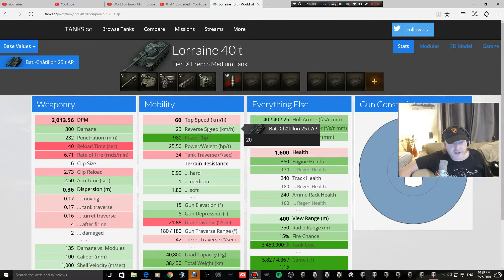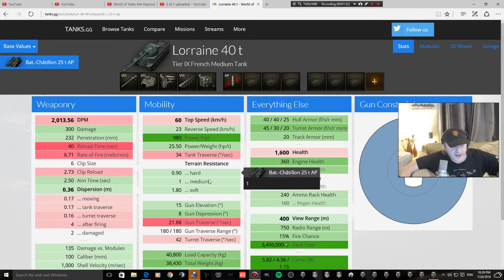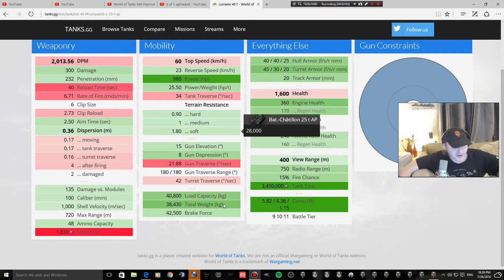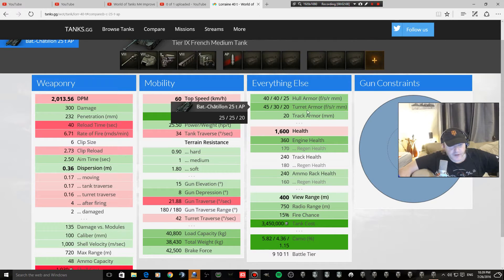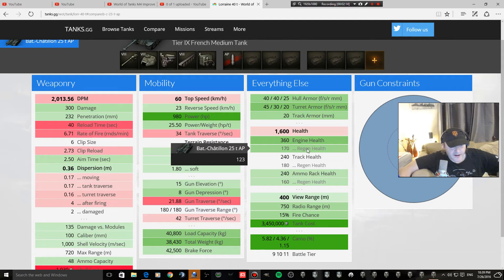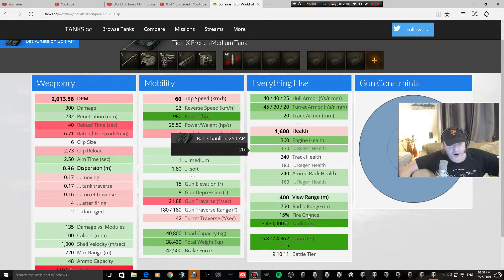This does not look good. Top speed will increase to 65 so it's faster on the battlefield, but reversing is going to be slower than the Lorraine. Power-to-weight ratio is going to be down to 20.49 instead of 25.5 which the Lorraine has. Terrain resistance is getting worse, gun elevation is getting worse by two degrees, gun depression is getting worse by an additional two degrees. Armor is dropping, health is going up by 75. View range is dropping from 400 to 380, radio range is dropping from 750 down to 570, and the chance of fire is going up from 15 to 20.